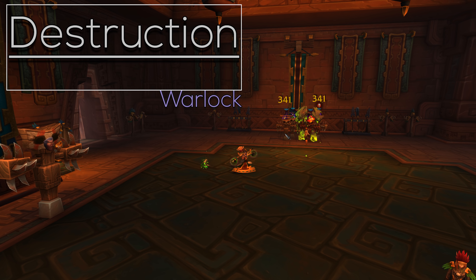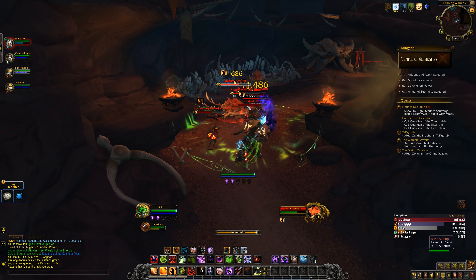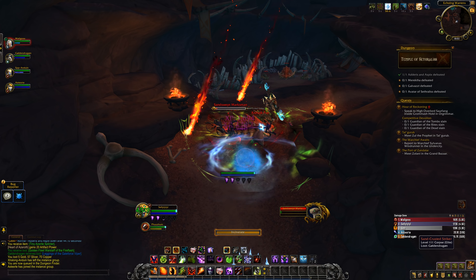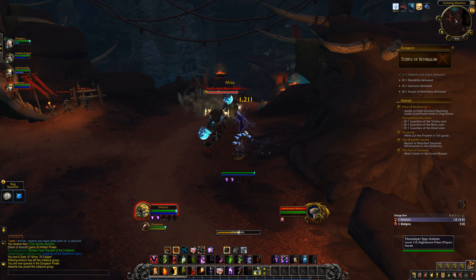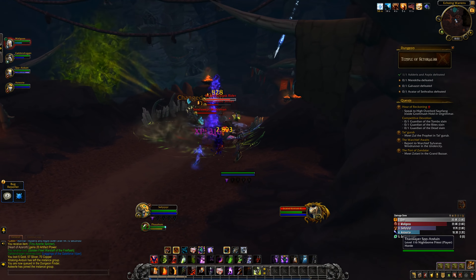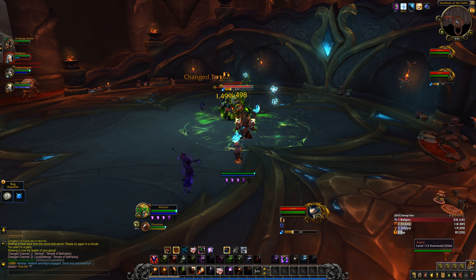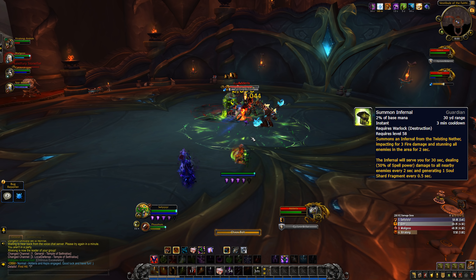The Destruction Warlock. Destruction hasn't changed overly much from Legion, but the small changes made it one of the most enjoyable casters to play at the moment — on top of awesome new spell effects. Baseline change: mana is no longer a resource for Destruction; Soul Shards is your only resource. It's a very simple builder/spender gameplay, but the feel of it is what makes it so fun. Backdraft has been baked into Conflagrate but now only at one charge, opening up new talent choices. Shadow Fury is now baseline. Havoc got its cooldown reduced to 25 seconds.